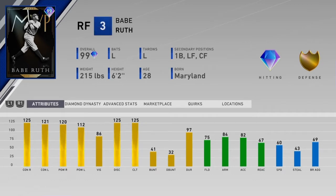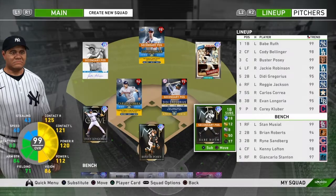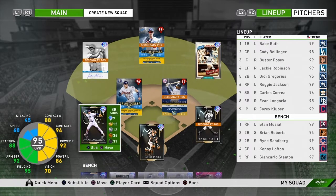125 maxed out contact against righties, maxed out discipline and clutch. 86 vision though, it's kind of worrisome. 60 speed, which I think is actually over what it should be. Decent defense.